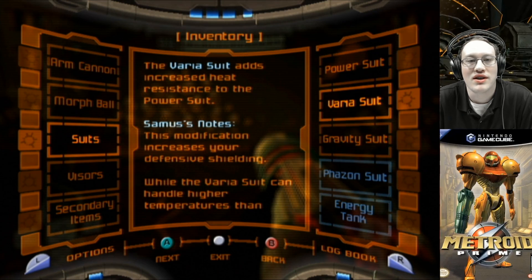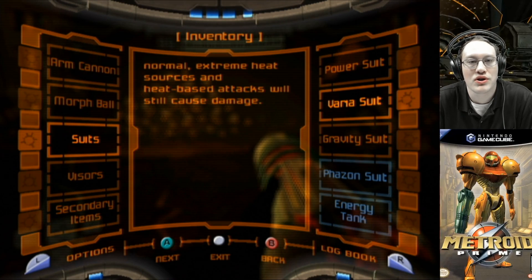Then we upgrade to the Varia suit. The Varia suit adds increased heat resistance to the power suit. Samus' notes: this modification increases your defensive shielding. While the Varia suit can handle higher temperatures, normal extreme heat sources and heat-based attacks will still cause damage.